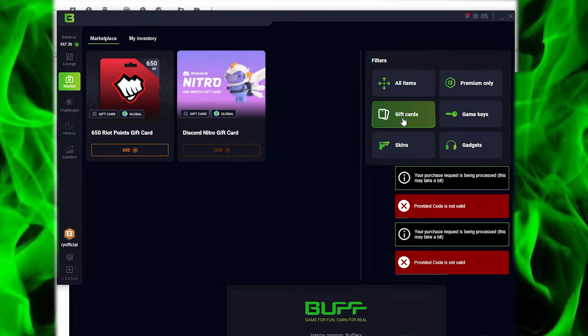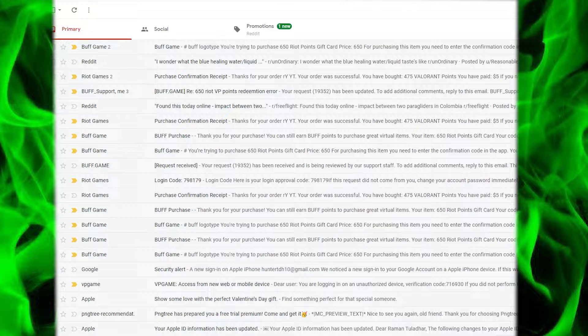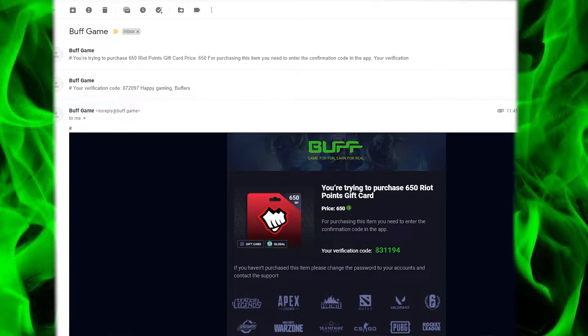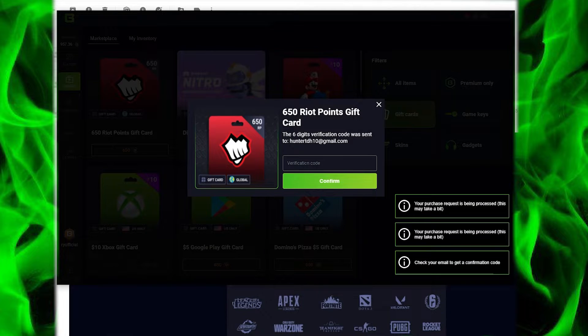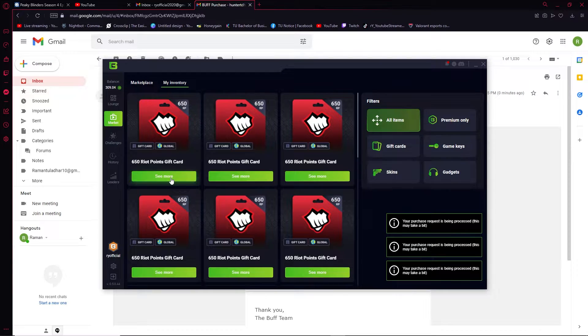After you've gathered enough Buff points, go to the marketplace and purchase your desired gift card, game keys, and gaming gadgets. After buying it, a confirmation code is sent to your connected email. Put in the code and it is purchased, then it comes to your inventory. Copy the gift card code and then redeem it.